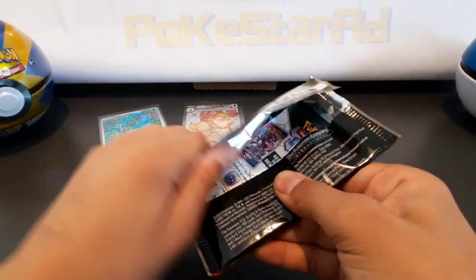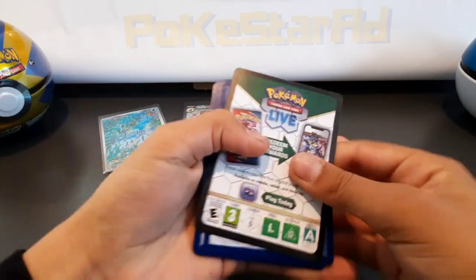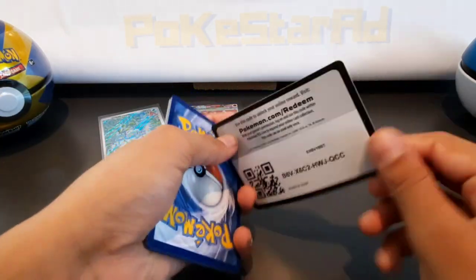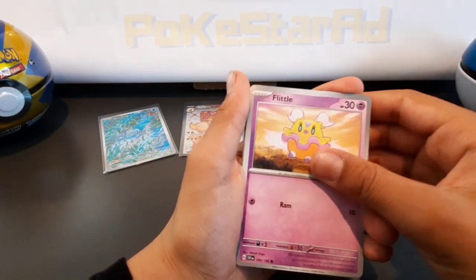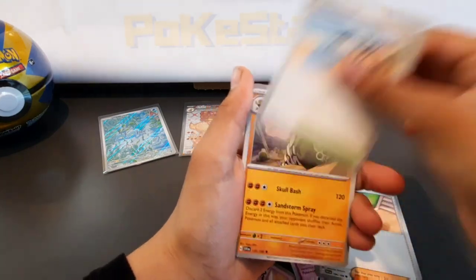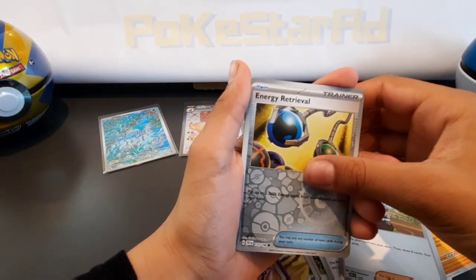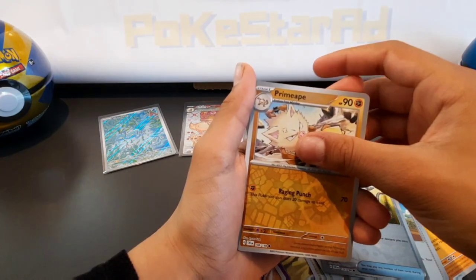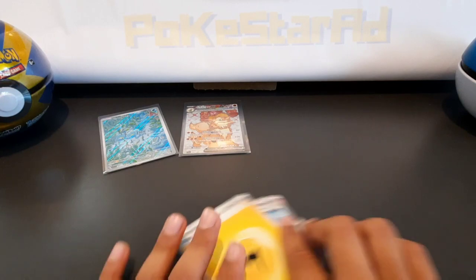Obviously if you're going to collect the base set, reverse holos, and the illustration rares, the great thing about these packs is you get reverse holos in every pack, which helps a lot and makes collecting the reverse holos easier. Beach Court, Snorlax, reverse Energy Retrieval, Primeape, Professor's Research x3.